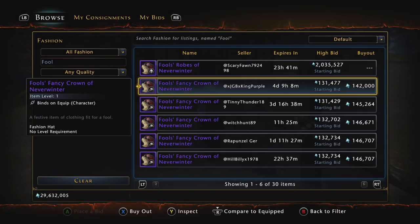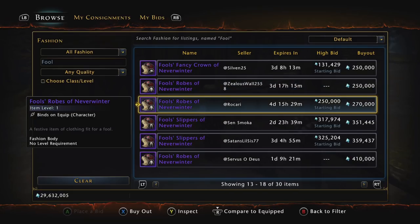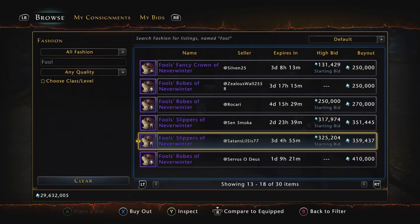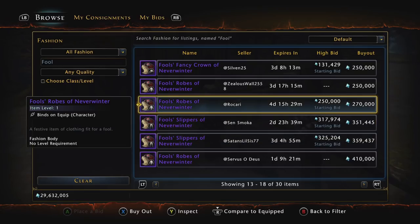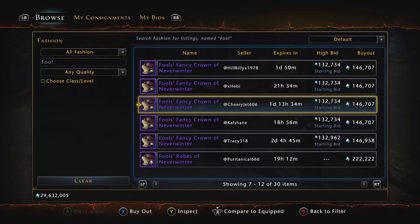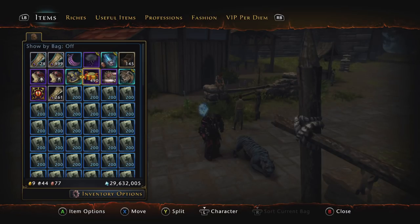There are three different pieces: the Fool's Fancy Crown of Neverwinter, which is a hat; the Fool's Robes of Neverwinter, which is the Toothsome Skin Fur Jacket; and the Fool's Slippers of Neverwinter, which are pants and shoes. The thing is, if you look at all three of these items on the auction house, it doesn't say you can obtain them from the Gift of Time Mora box — but that is the only way you can get them.